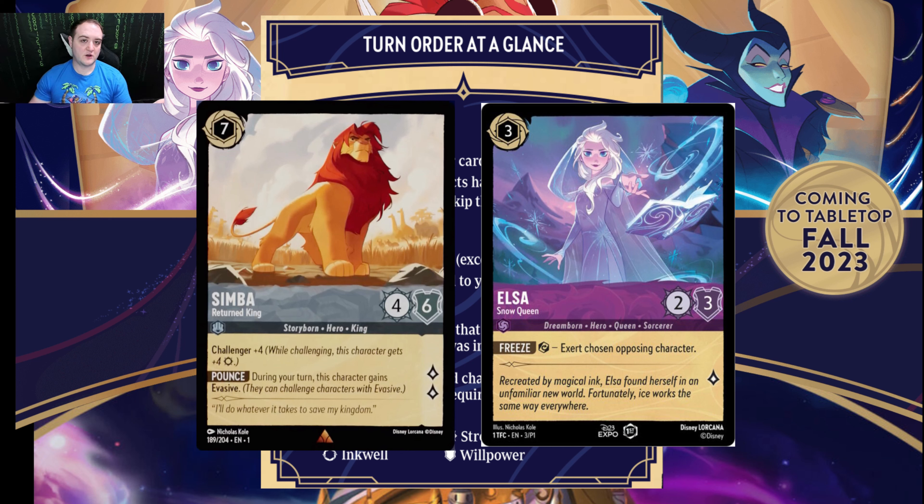You're also able to activate an item, which you can do as soon as the item comes into play. Or you may play a character ability that does not require you to exert it. Some characters will have an on-play effect or a once-per-turn effect that doesn't require them to be turned sideways. And then finally, with a character that has been in play during your set step — which most of the time means it's been there since last turn — you'll be able to tap it sideways and either quest, challenge another character, or use an ability that requires you to exert it.